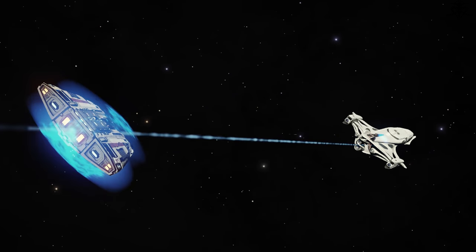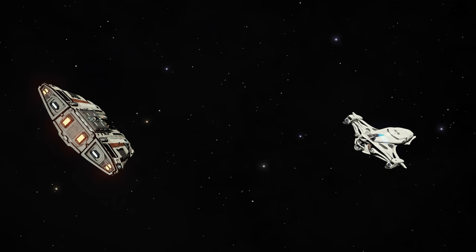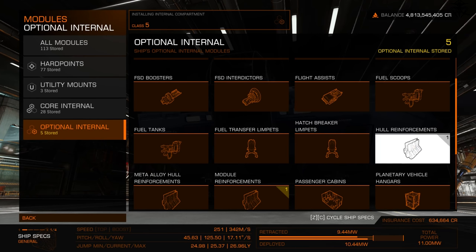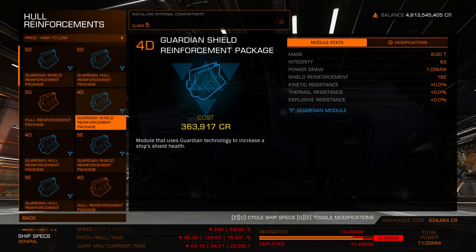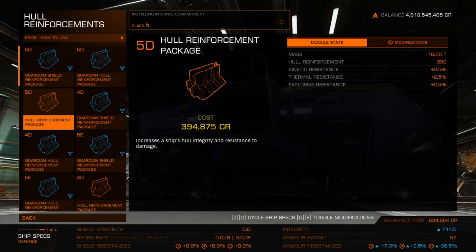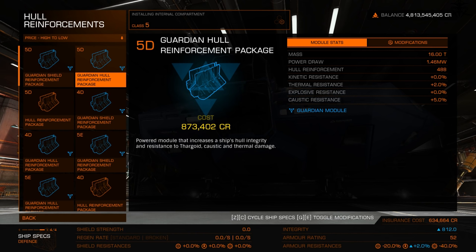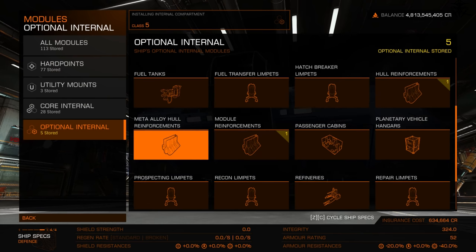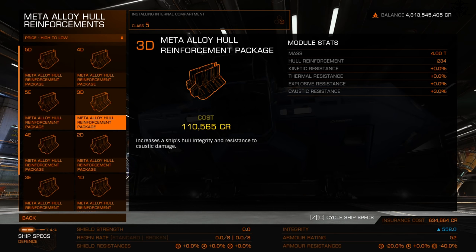Hatch breaker limpets are for pirates — they break the cargo hatch and spew out around 9 to 11 units of cargo each time. Hull reinforcements increase your ship's overall integrity and HP; some come with resistances. Skip caustic resistance variants — guardian hull reinforcement and meta alloy hull reinforcement are pointless, they can't be engineered, and the marginal extra caustic resistance isn't worth it.